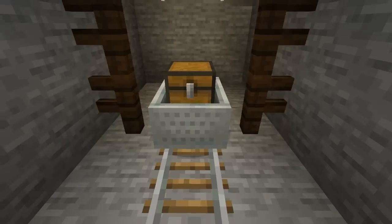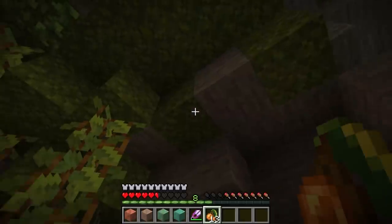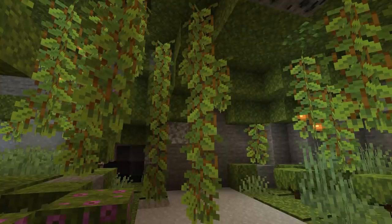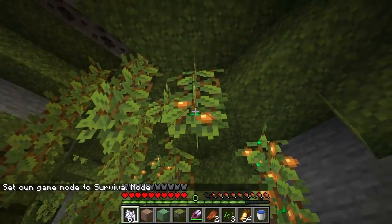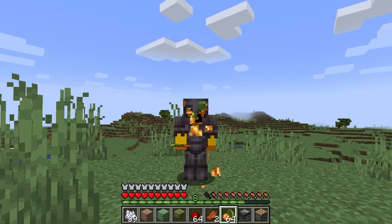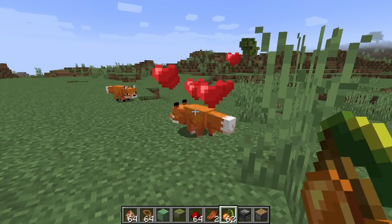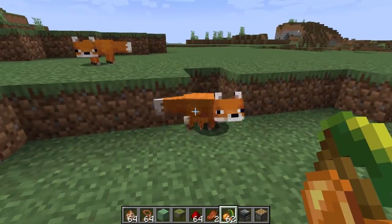Glow berries are a new food item. Three to six glow berries can be found in a minecart chest in a mineshaft at a 38.7% chance. Glow berries can be planted by placing them on the bottom of a block, creating a cave vine that grows 2 to 26 blocks long. Each time the cave vine grows one block, there is a chance for it to have a glow berry on it. The cave vine does not require light to grow. Applying bone meal to a cave vine will grow a glow berry. The glow berry emits a light level of 14. Glow berries are similar to sweet berries — when eaten, they restore 2 hunger points and 0.4 saturation. The glow berry can be used to get foxes into love mode and reduce the time for a baby to become an adult. Foxes can also break glow berries similar to sweet berries.